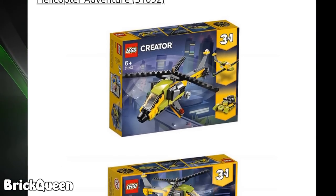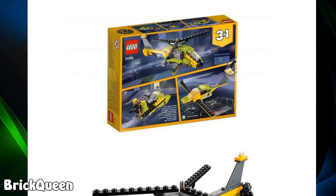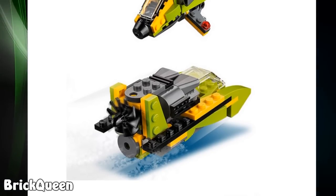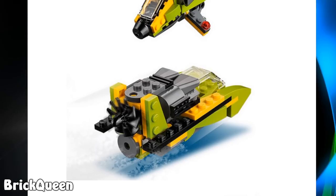Then there's the Helicopter Adventure — a slightly different helicopter than we've seen before in these sets. We get the helicopter and then it's like a little boat slash jet ski or something like that.